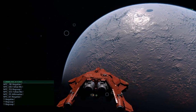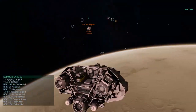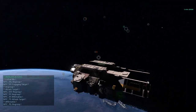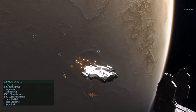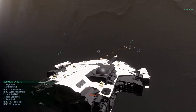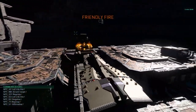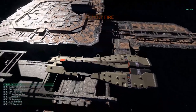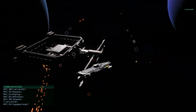Currently we can select between six different ships: the fast and free interceptor, the bomber, the corvette, the destroyer, the cruiser, and the carrier.